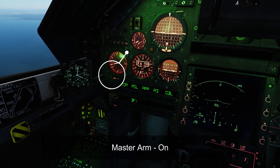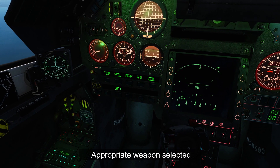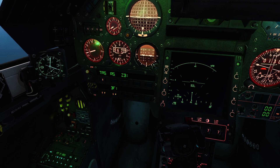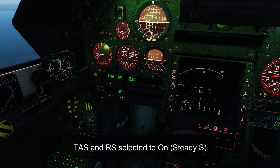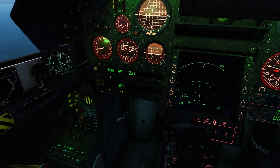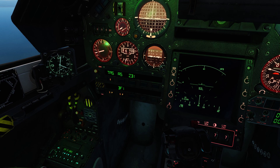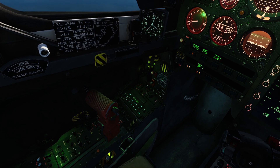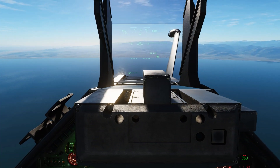First thing we do: Master Arm on. Select the bomb as required — BF1 here for Mark 82 Snake Eyes, and BF6 for the Beluga cluster munitions. Make sure TS is on with a little S underneath it. TS stands for Telemetry Air Soul, which is the Air-Ground Radar Ranging. RS is for Radalt Ranging. Obviously if you have Radar Ranging then your radar needs to be turned on. If you don't have your radar on, you'll get a big flashing ARET Radar on your HUD.